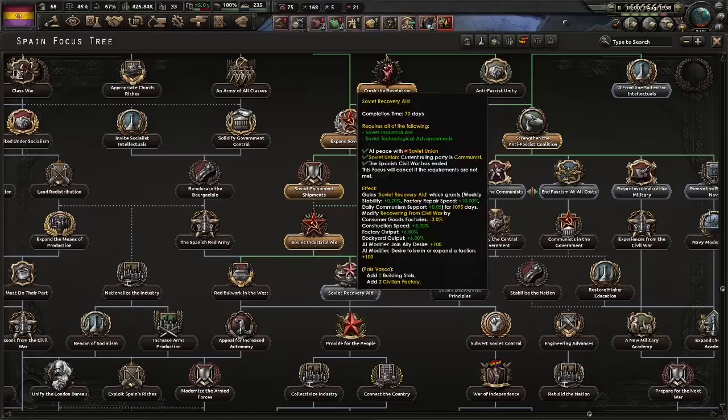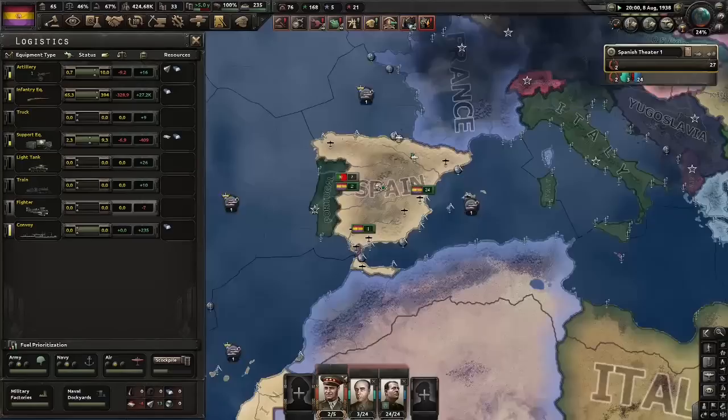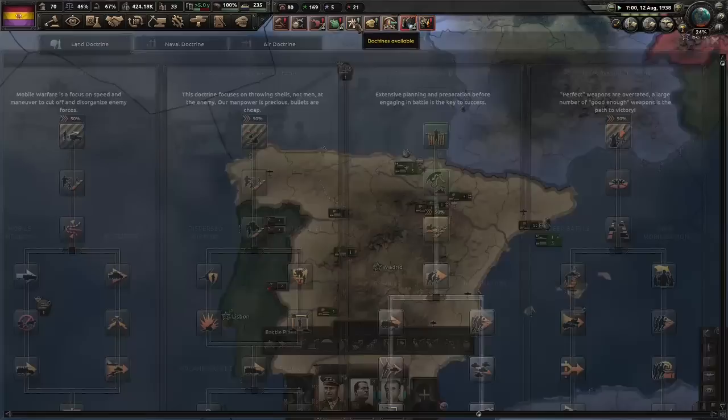Let's plan our way out. We may as well take some little things right now. Soviet recovery aid — we have to do that first. And this is what we're left with: 27 units, but they're pretty good units. We managed to do a lot of grinding, so despite becoming a puppet, I'd say this worked out well for us. You could make it even better if you chose to do Lendlease, but I decided to flip the script today.